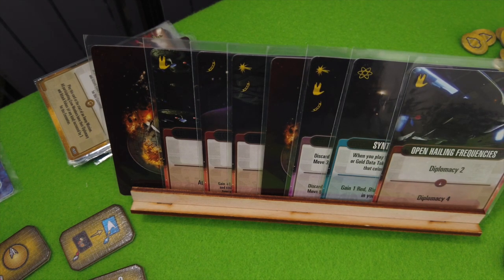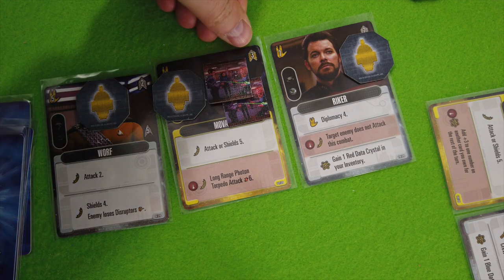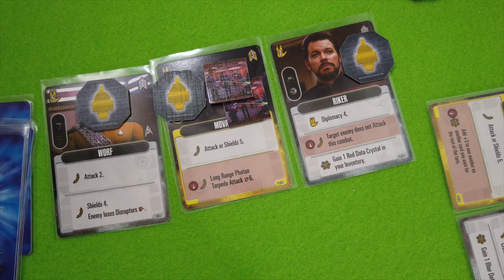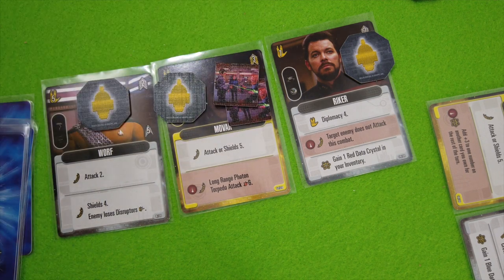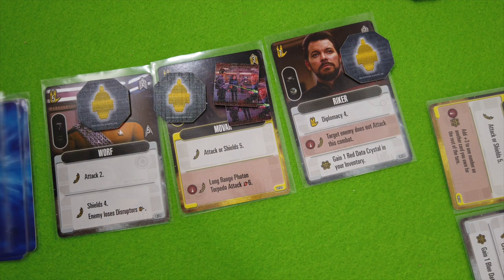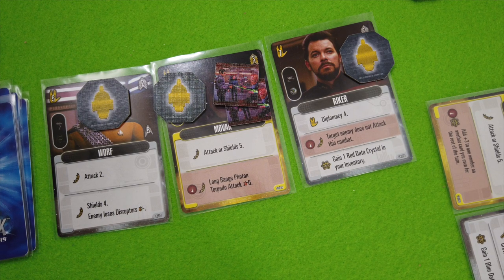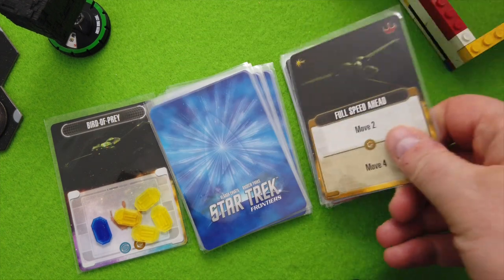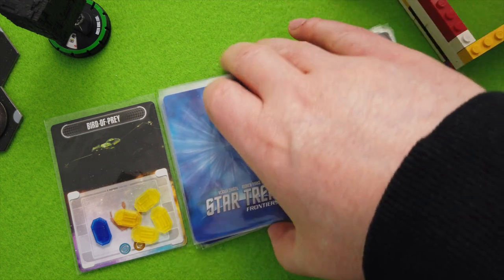Okay, here we do have the diplomacy. We could use it to heal Mova — problem is I need to heal him twice, so we need to come up with six heal points because he is a level three character to get rid of one of those tokens. This biogenic weapon is definitely a problem. I'm running very low on cards so I'm not really sure what I should be doing next. We will work that out once Losor and Betor have had their go.